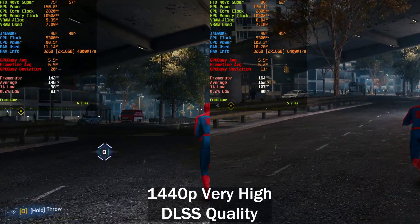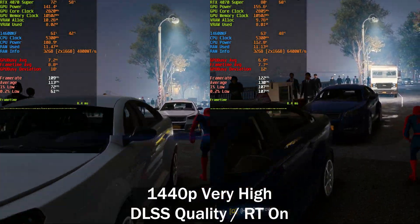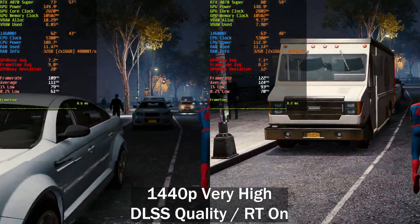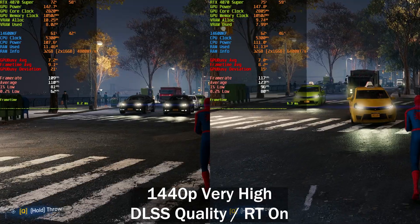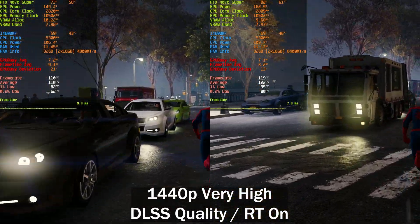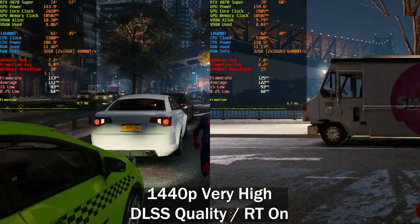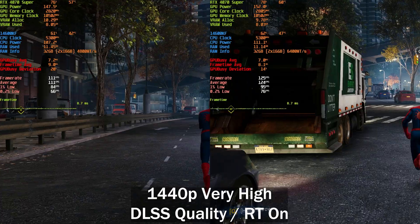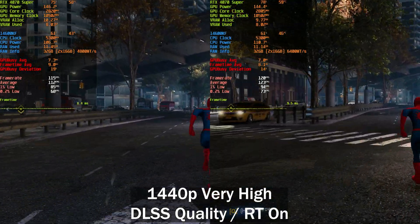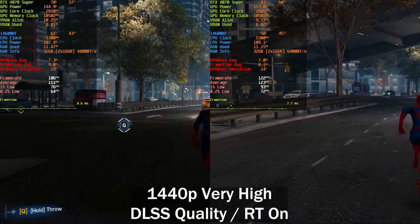You can definitely see a difference in the averages — around 18 frames per second higher on the right. Kicking on ray tracing at 1440p adds a little more load on both the CPU and GPU. We're seeing around 110 FPS on the left and 123 FPS on the right, with lows once again slightly higher on the right, including the 1% lows being actually slightly higher.